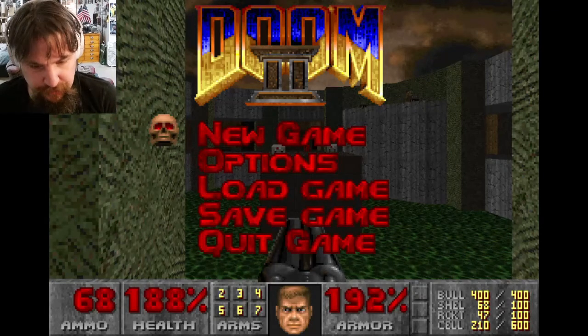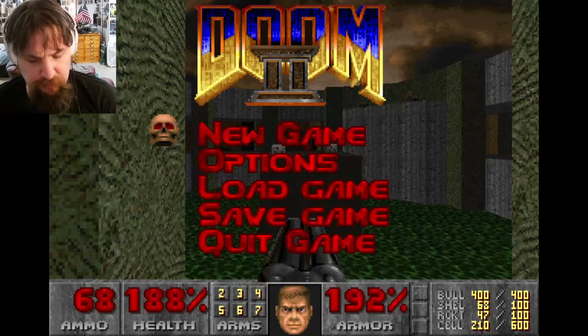Well hello there, dear folks and fellow YouTubers, it's your best buddy here, Nuclear Scholarly 7. In one of today's videos I'll be doing part 11 of my walkthrough for Doom 2: Hell on Earth. The name of the level we are on today is called simply Circle of Death, and I am playing as part of the Doom 3 BFG Edition on Steam.